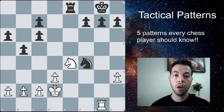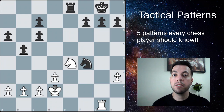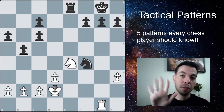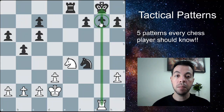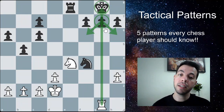The fifth and final pattern is the pin. A pin is when a piece is caught in the line of attack between an attacker and a more valuable piece behind it, and it cannot legally move away. In this example, the pawn is pinned because moving it would expose the king to check — which is illegal. Sometimes we have absolute pins, where the piece literally cannot move, and relative pins, where moving would just be a very bad idea. We can discuss those in more depth later.